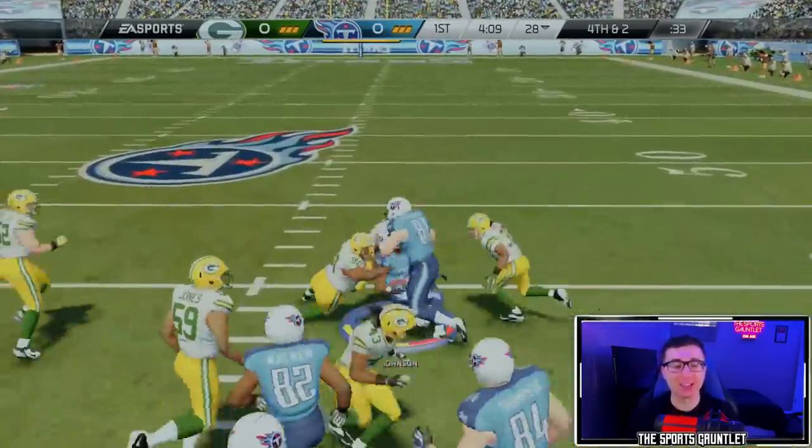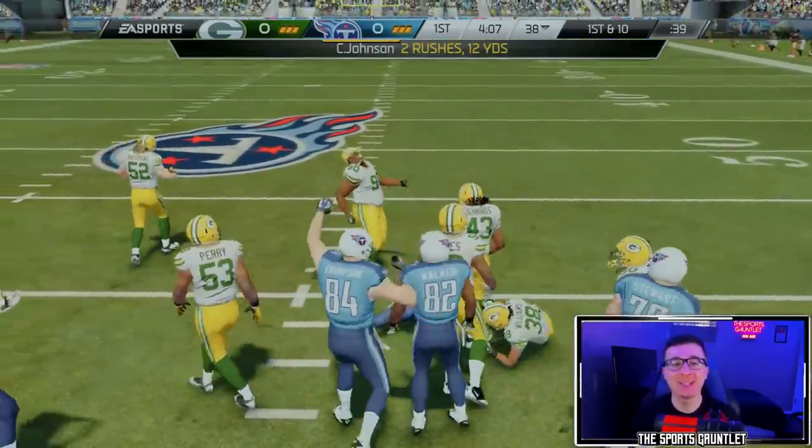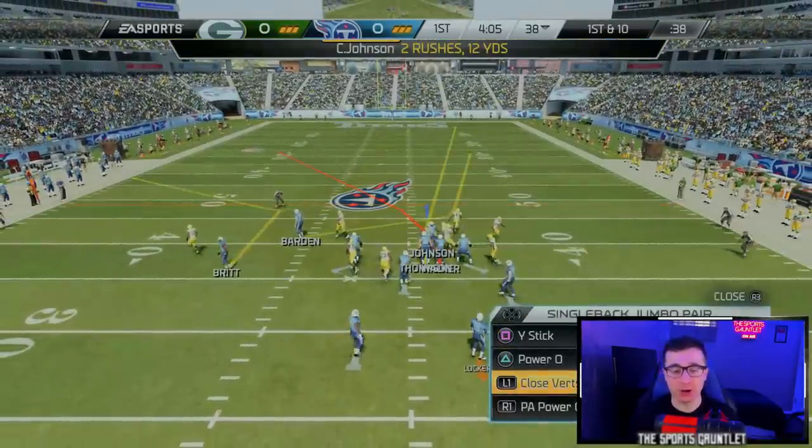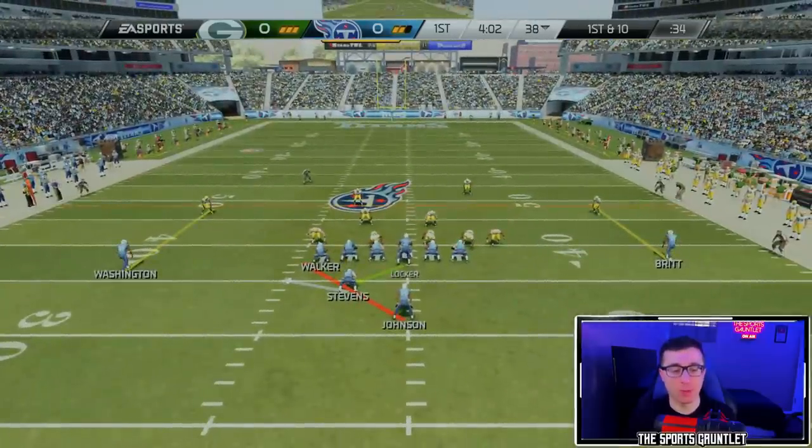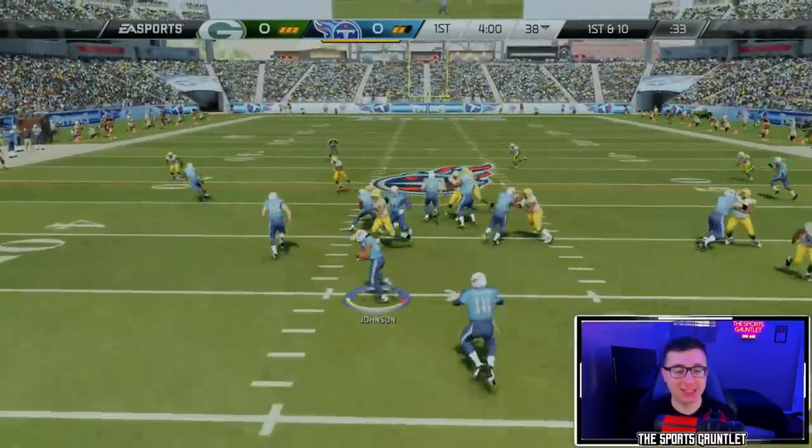Can we pick up the first down at least? There we go. CJ2K — Chris Johnson — two rushes, 12 yards. I want to see if we can get him to the outside to see that speed. On a fresh set of downs, I'm looking to get Chris Johnson out to the left and turn on the speed.